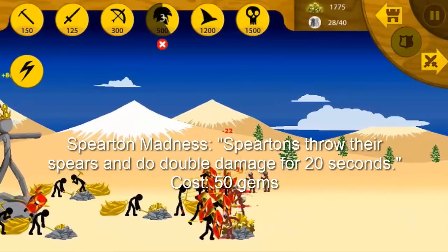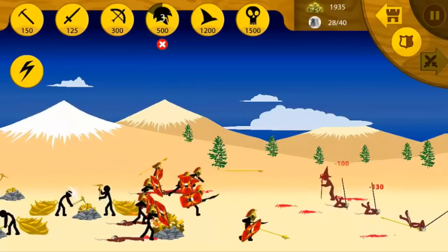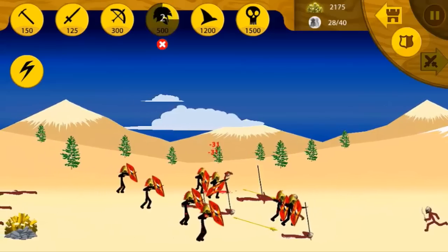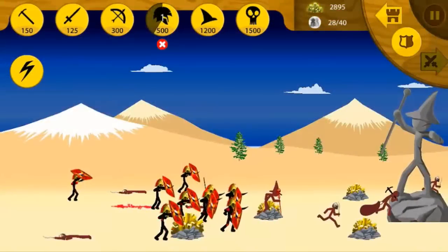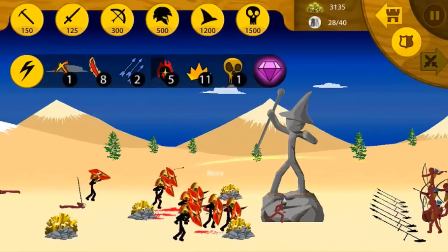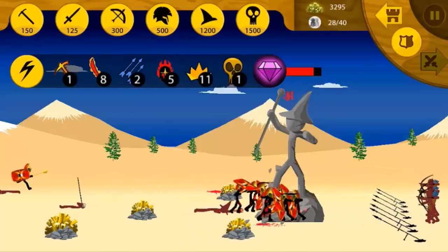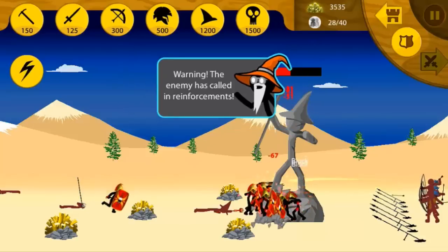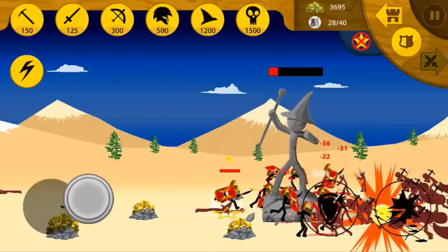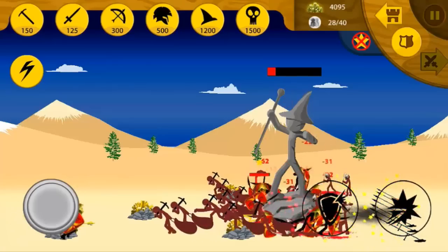The next spell that we have is Spirit Madness. The Spiritans will do more damage and throw their spears without you having to do it yourself. I'm kind of on the fence about this one because I don't really ever spam Spiritans to the point where this could become viable. But when I have tested it, it does pretty well. I honestly can't bash on it too much because it does do quite a number against the AI if you stack up a reasonable Spiritan count. It actually does some pretty good damage and annihilates statues pretty quickly.